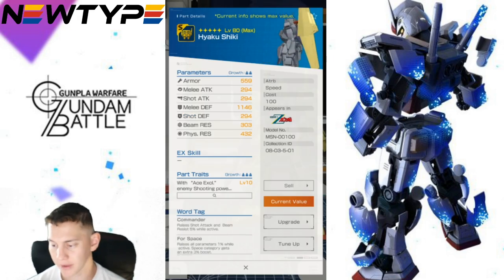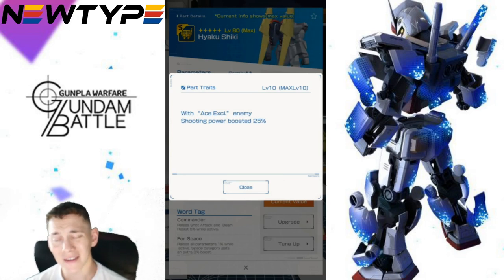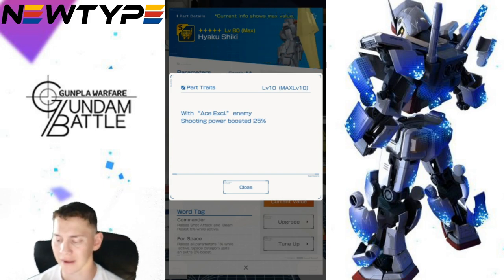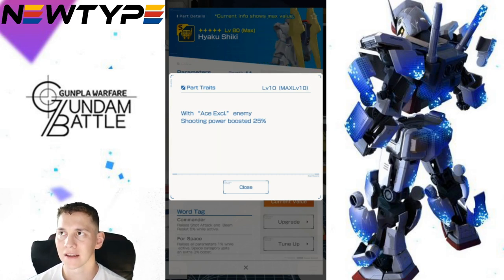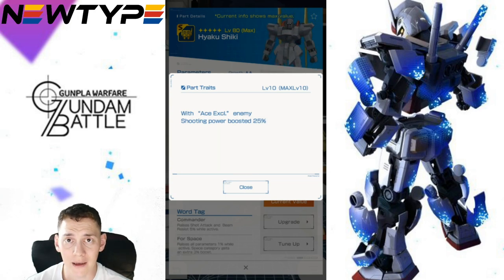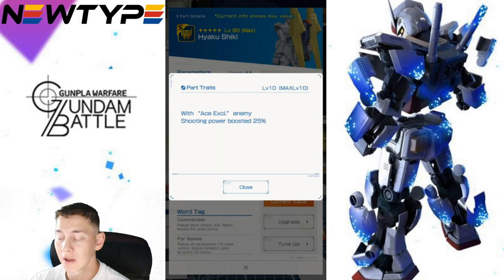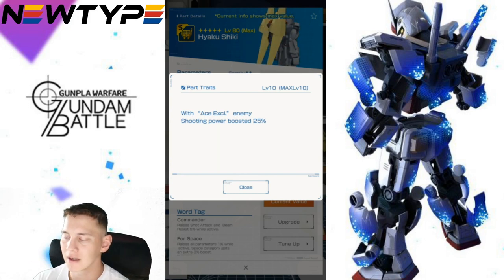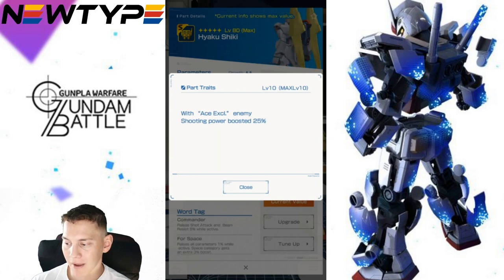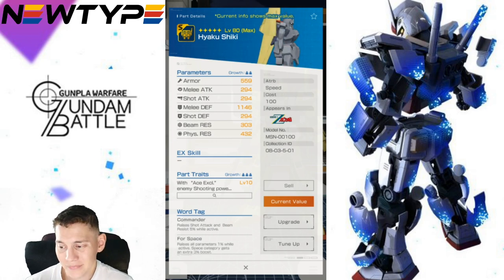The backpack is what you'd expect from a three-star. Its parts trait with 'Ace Excel enemy' boosts shooting power by 25%, which is not too bad, but you're relying on your enemy to have Ace Excel. If your arena opponent doesn't have that tag, it's a wasted trait. You'd be better off using the new Gundam's backpack overall.